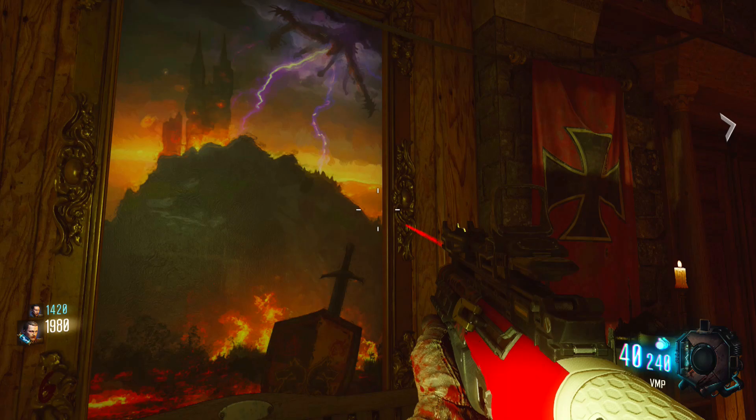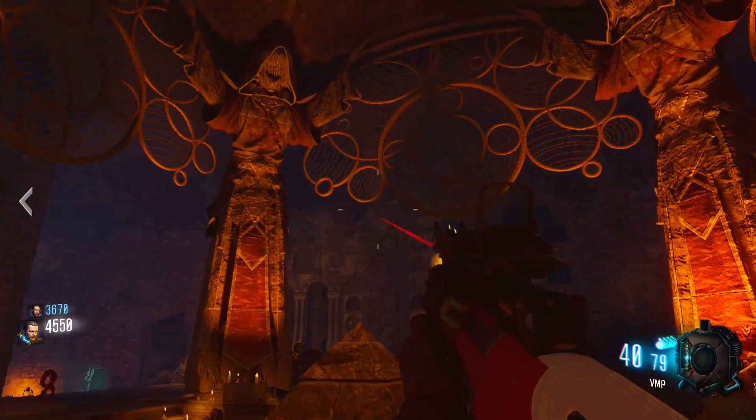But in this map I feel like it's sort of set in the background of things. We don't actually see the Keepers, we don't actually see the Apothecans like we did in Shadows of Evil, but they're here — they're still here — and Treyarch is still referencing them in paintings and things like that.